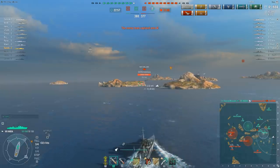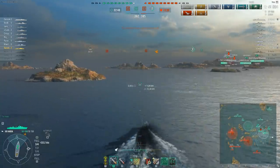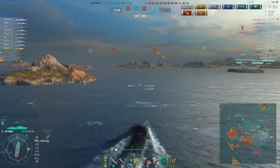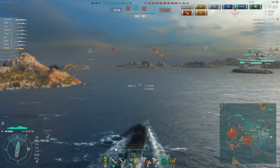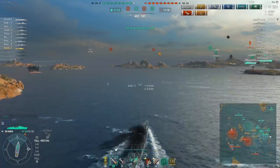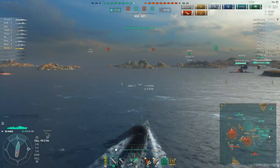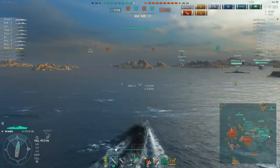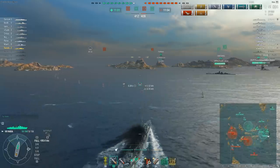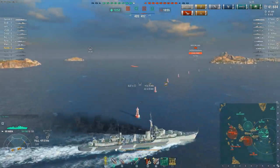It looks like the König got an aircraft up, so if you're going to try to sneak a cap you should probably stay away from it. Although it does look like the Arizona, Gneisenau, and Kirov have the capture of Delta in hand. Manatee is heading in that direction anyway since there's nothing behind him but the map border. Note the enemy dive bombers who appear to be focusing their attacks on the Gneisenau — which is a very brave choice, particularly since he's also blobbed up with an Arizona and a Kirov, and I'm pretty sure the Gneisenau is the ship with the highest AA rating on the team. I'll give you all a minute to check the stats on the wiki and prepare your 'Actually Jingles' comments.